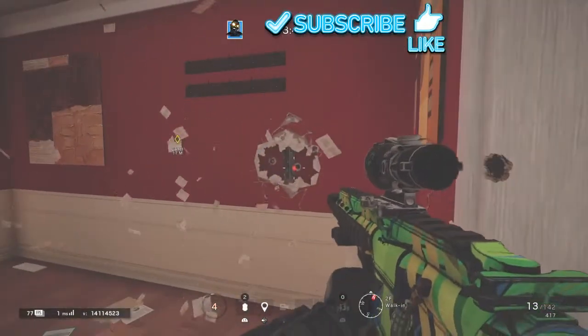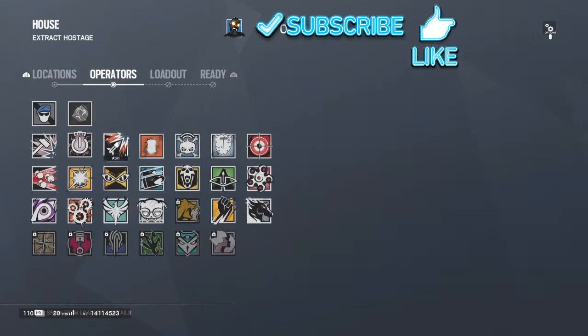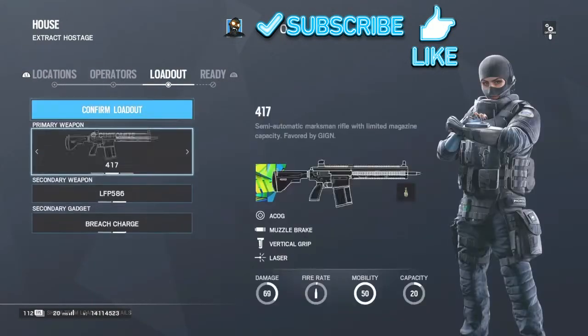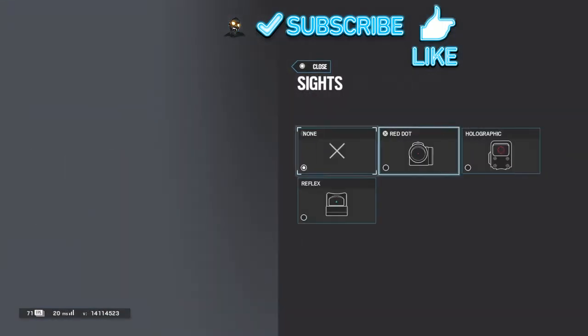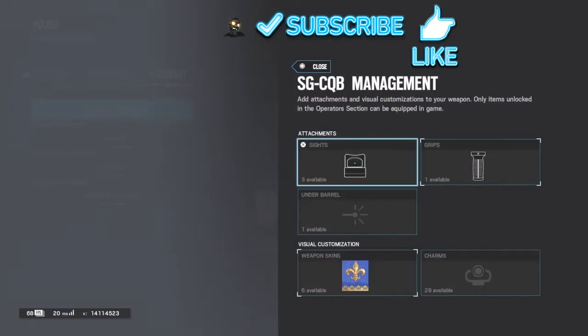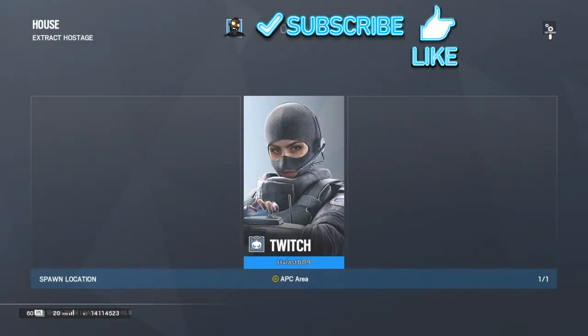Now for her next gun: she has a shotgun. For sights I'd recommend the holographic or the reflex; the grip is normal. You can use the red dot even though it doesn't do much. Then pick whatever attachments suit you.